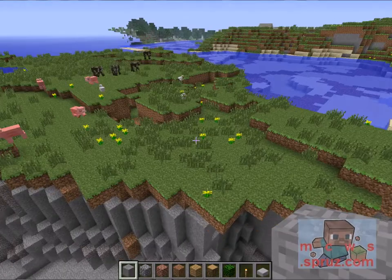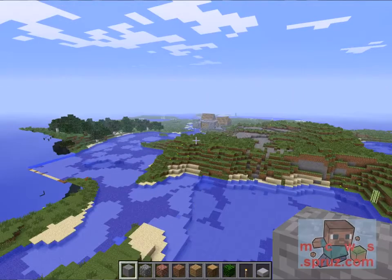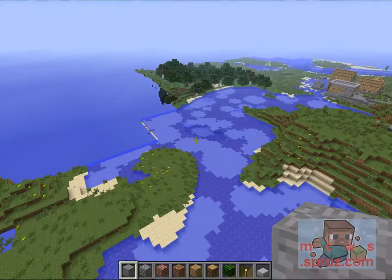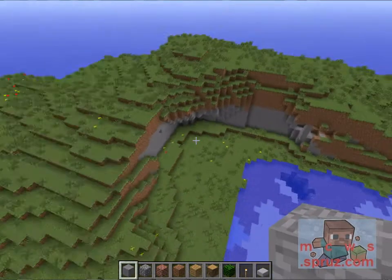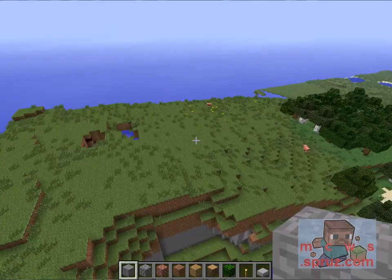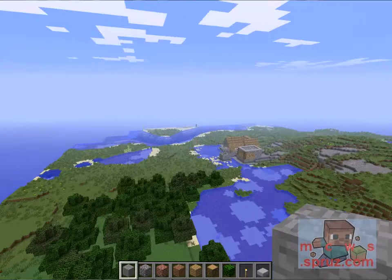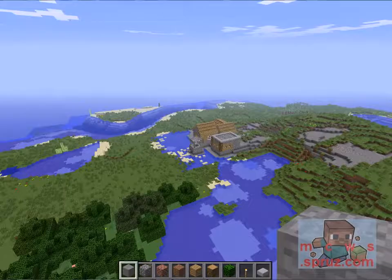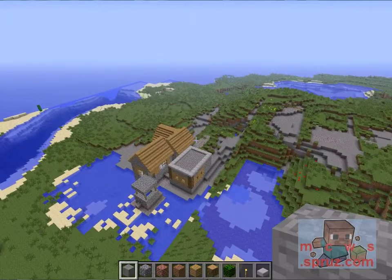How awesome is that? Now you come up here and your village is over that way. You can hang out with them, chill with them. You got some home to start with, you got a lot of terrain around here. Got a weird alcove over here. If you head in that direction, you'll hit a swamp. Otherwise you're surrounded by mostly plains, desert land over there, and that is your seed. Click the link in the description to get the seed.